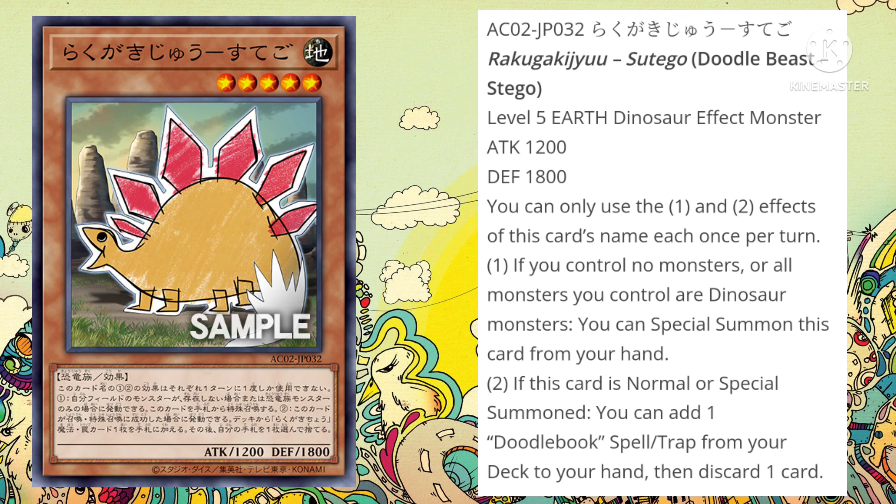The first card we're going to be discussing is Doodle Beast Stego, a level 5 Earth Dinosaur Effect Monster with 1200 Attack and 1800 Defense. You can only use the first and second effects of this card's name each once per turn. If you control no monsters, or all monsters you control are Dinosaur Monsters — which, since these are Dinosaur cards, you're going to be playing this in a Dinosaur deck — you can Special Summon this card from your hand. Really nice to be able to get an easy Special Summon of a Dinosaur Monster to your field.